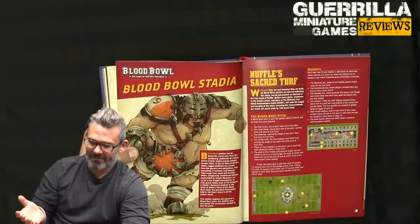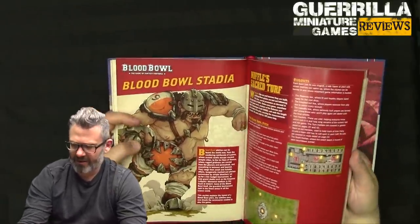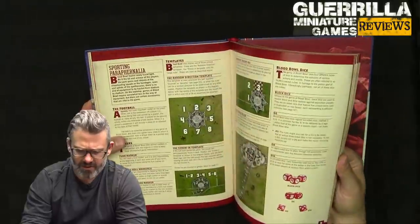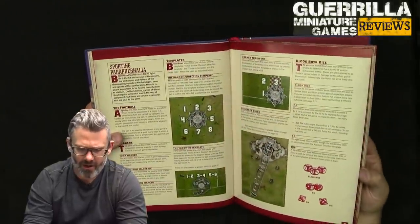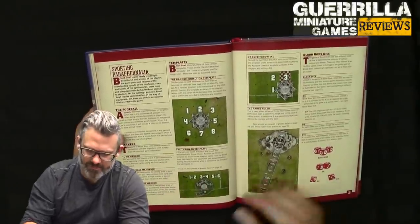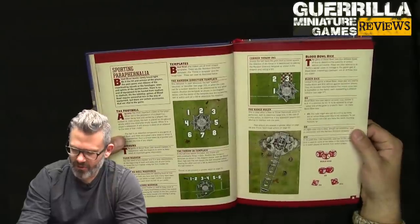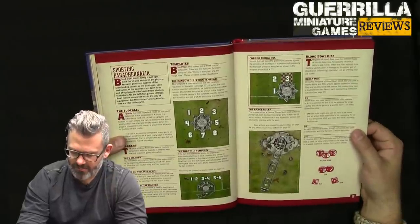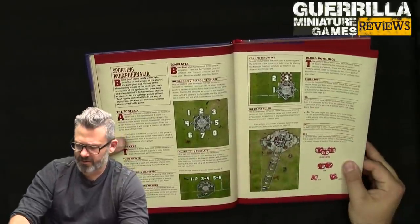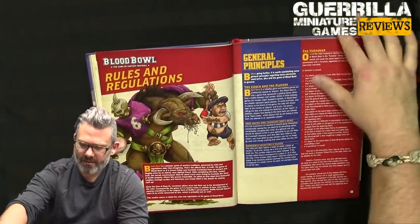We get into the turf, the pitch, and where it is. Everything here is defined. There are lots of additional pitches released in the last season — they're all still valid, as are the dugouts. Your paraphernalia: templates, the football, all your markers like your turn marker, re-rolls, score, throw-in templates, scatter templates, and range ruler — used to determine when the ball goes out of play.